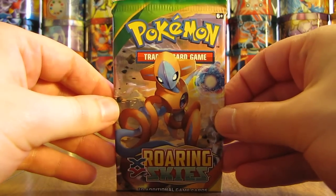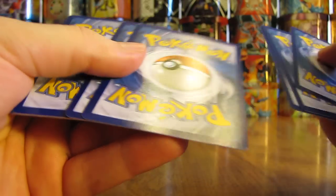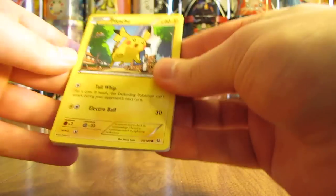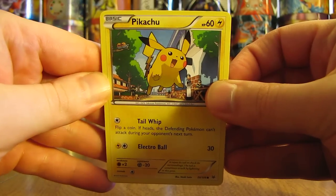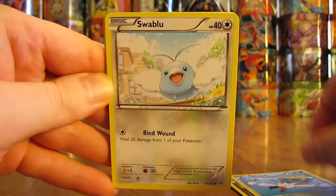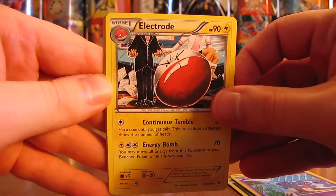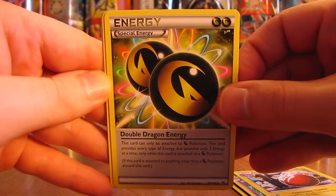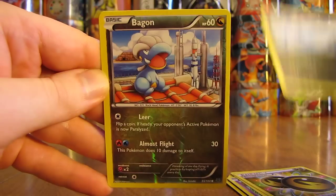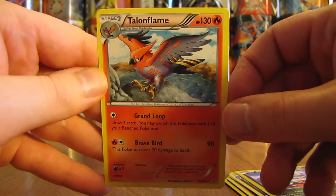Next pack here with Deoxys on the cover artwork. My top three most wanted cards from this set would be the Mega Rayquaza EX Full Art, Shaman EX Full Art, and the Versus Seeker Secret Rare. This pack starts off with Pikachu, Bagon, Wingull, Swablu, Shuppet, Electrode, Double Dragon Energy, Dragonair, a Reverse Holo Bagon which is a common card, and the rare in this pack is a Talonflame.